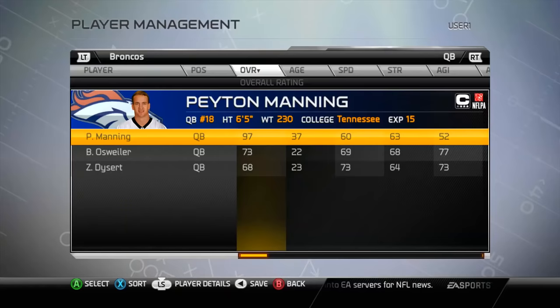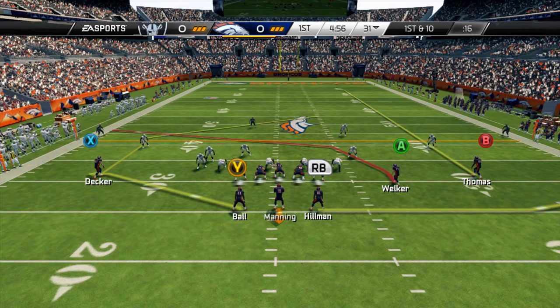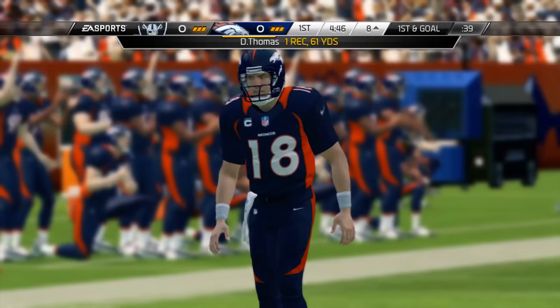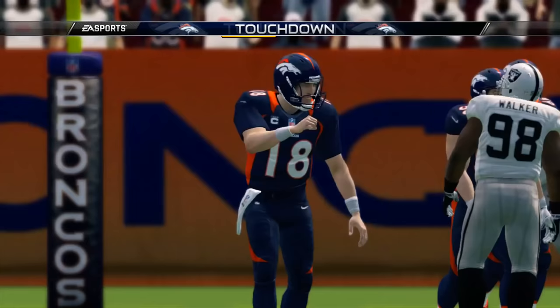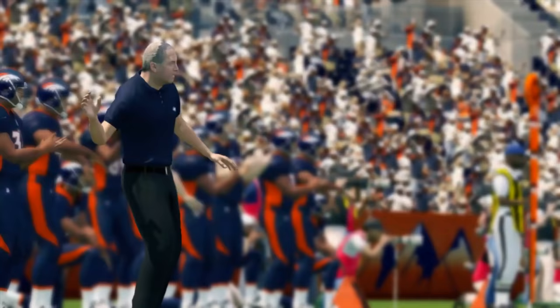Madden 25, also known as Madden 14. Peyton Manning jumped all the way back up to a 97 overall. His throw power is down to an 89 and his accuracy is a 95. We now have Wes Welker as well — I forgot he joined the Broncos. Demarius Thomas almost got it on the first play. Wes Welker the slot machine — I kind of led the ball a little behind him, bad pass by me. Let's do better. This was the most dangerous Peyton Manning offense probably ever with Decker, Thomas, and Welker. Crazy offense.